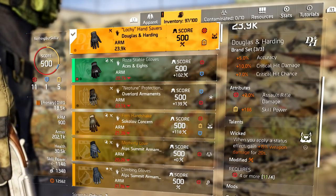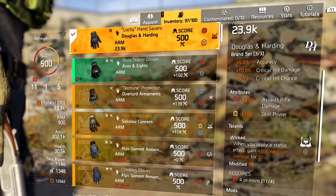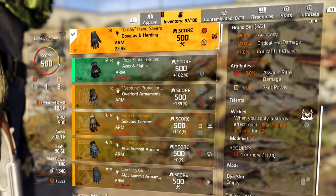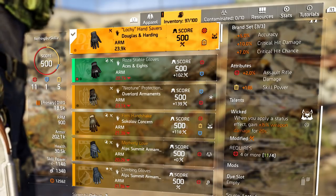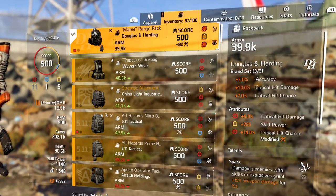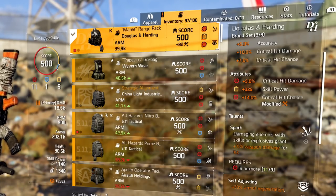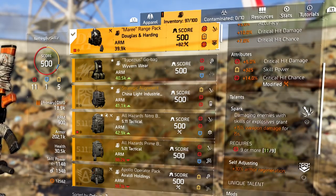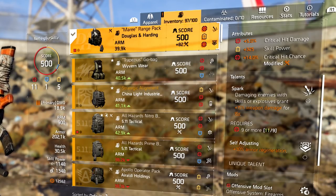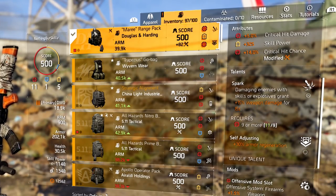For the gloves we're running our second piece of Douglas & Harding: 10% critical hit damage, assault rifle damage, skill power, and Wicked — applying a status effect gives 15% weapon damage for 20 seconds. These are horribly rolled gloves — only 2% assault rifle damage — you can definitely improve there. The third piece of Douglas & Harding for the backpack gives 7% critical hit chance, 5% critical hit damage rolled, plus Spark for 15% weapon damage and Self-Adjusting. You could put Harden there if you want.